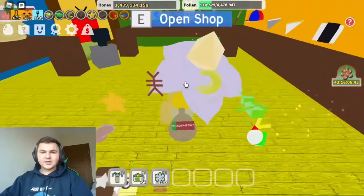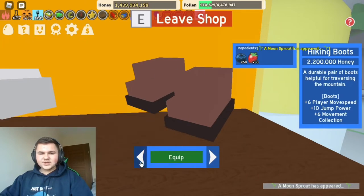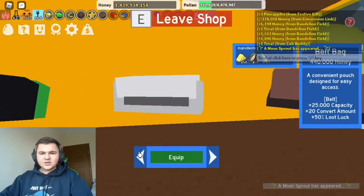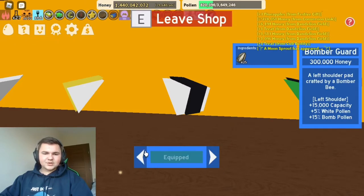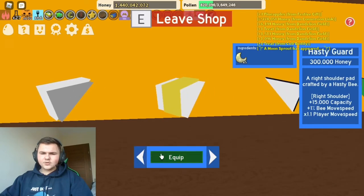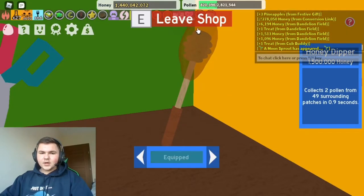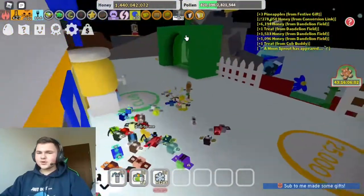As soon as you come up here, pop into the shop and go over to the equipment. You don't need the boots — don't grab those, they'll just increase your capacity. Just grab either one of the two shoulder items. I normally go for the white one since it boosts my bomb bees' pollen. Then go over here and pick either one of those two as well. Also make sure to get this honey dipper — it's probably the better option to use.